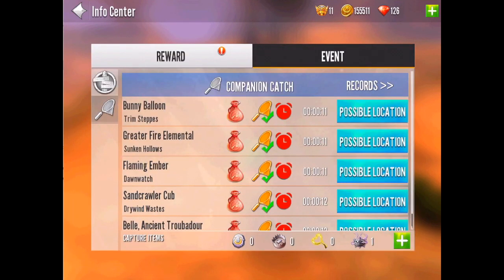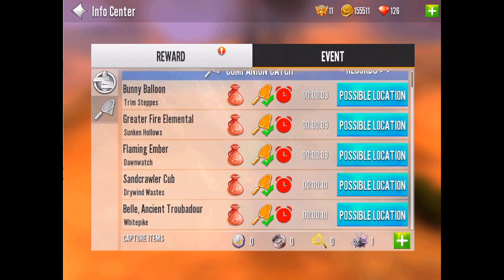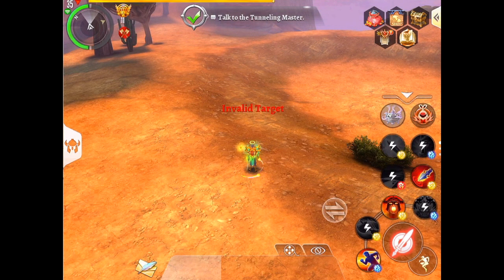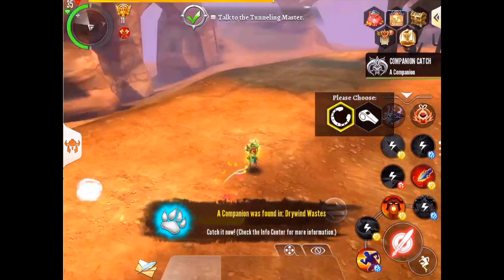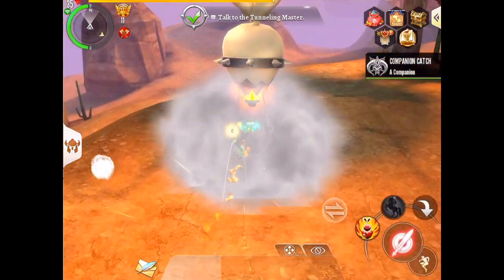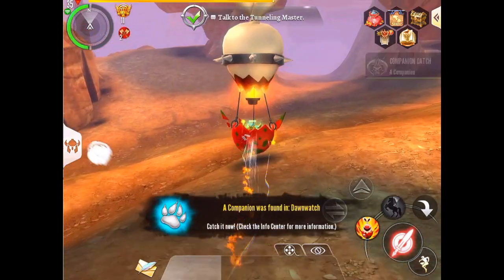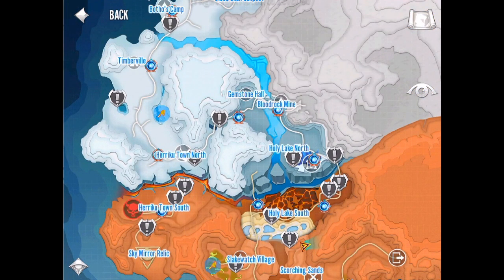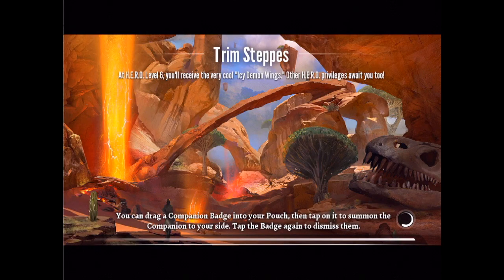Companions spawn every four hours, specifically when the timer on the screen here reaches zero. When the timer reaches zero, one pet will appear on each continent. Three areas on each continent will be highlighted by a special net icon, which you can see here on my map, and there will be a companion at one of the three locations indicated.